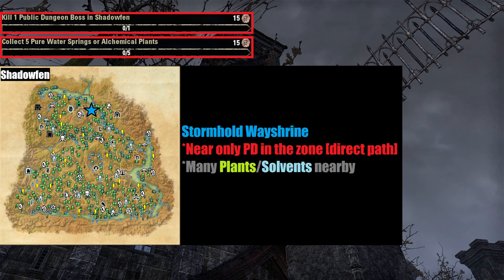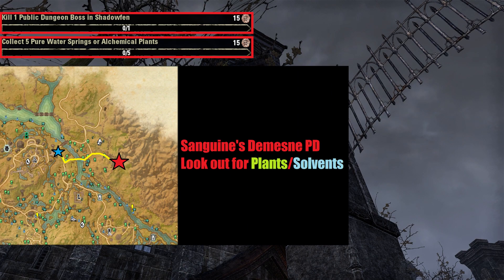This is the most direct starting point to reach the only public dungeon in the zone, and there are many pure water and alchemical plants to harvest both along the way and after killing the boss. When arrived, follow the gold path to Sanguine's Domain public dungeon at the red star while gathering any pure water or plants that Resource Radar pings on your compass. You may very well gather 5 before you reach the dungeon.